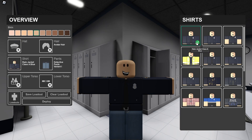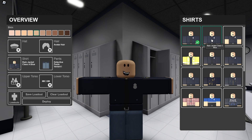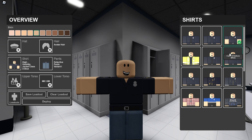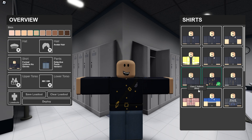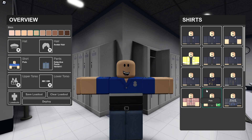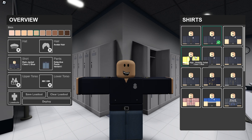Alright, so we are back in the server — had some problems with the servers not updating but the developers have got that all fixed, so thank you to them. We have 12 uniforms to choose from, going from formal to detective to polos to high visibility. We'll stick with something like this — the Class A rain jacket.